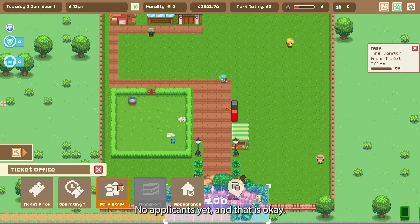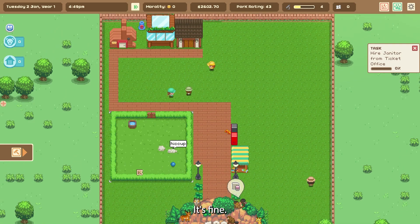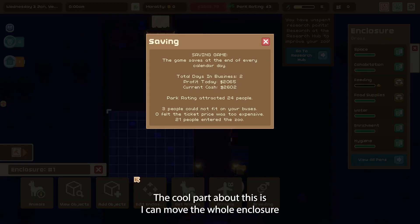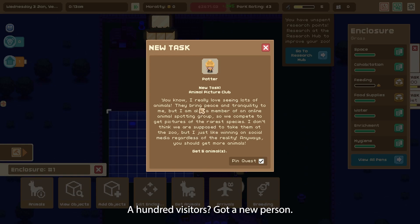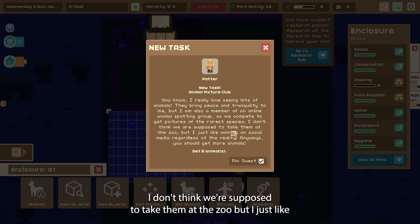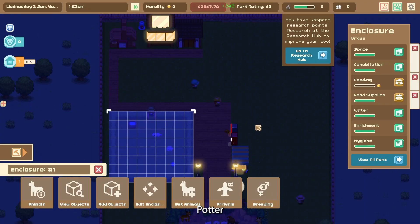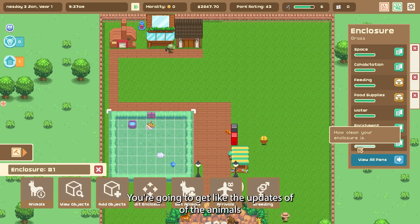No applicants yet but that's okay. Five dollars to come see the bunnies — you're fine! The cool part is I can move my whole enclosure. A hundred visitors — got a new person. It's the Animal Picture Club: 'I really love seeing lots of animals, they bring peace and tranquility to me. I'm also a member of an online animal spotting group where we compete to get pictures of the rarest species. Anyway, you should get more animals.' On the side you get updates about the animals.